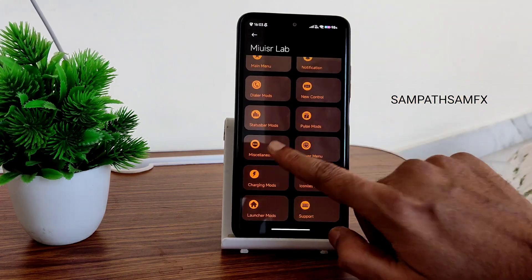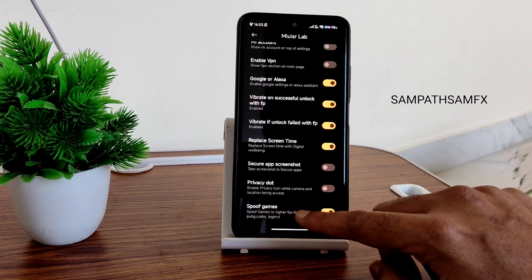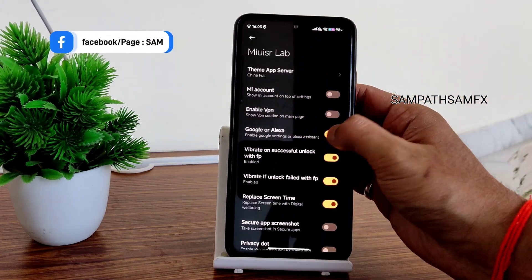To enable high FPS, go into SR Lab and then Miscellaneous. Enable high FPS spoof for games — this gives you high FPS in PUBG Mobile, BGMI, and similar games. You can also enable VPN from here.